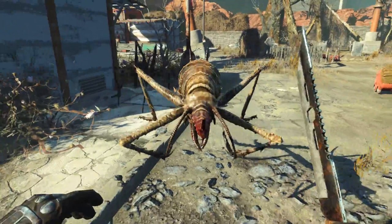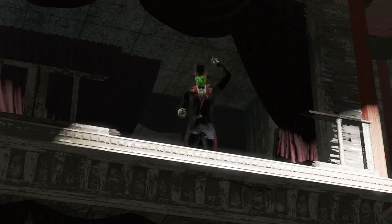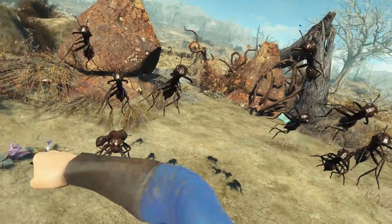Another new animal - I'm assuming it's a grasshopper. It looks very fierce and fast. There are also new gloves and a new knife visible. Quickly, there is a ghoul raider here, which suggests there won't only be human raiders - there could be ghouls and super mutants who've joined them. And there are now hornets or flying ants in the game - you can see their nests in the background. They'll probably appear in large groups and be very deadly.